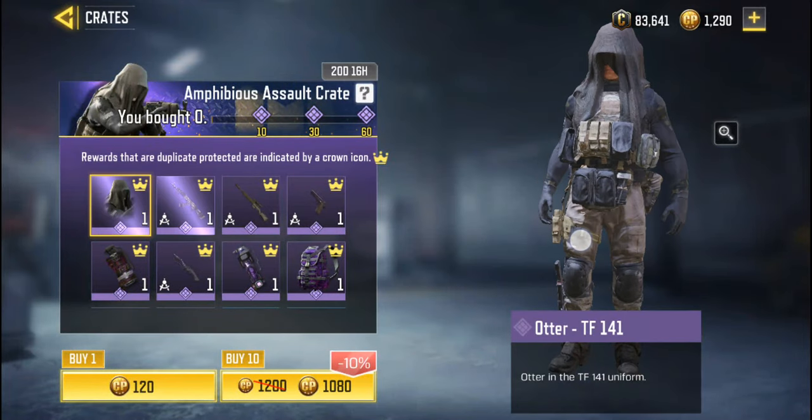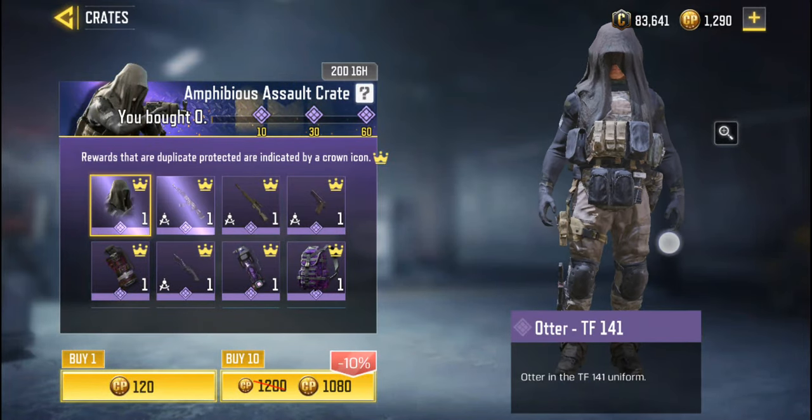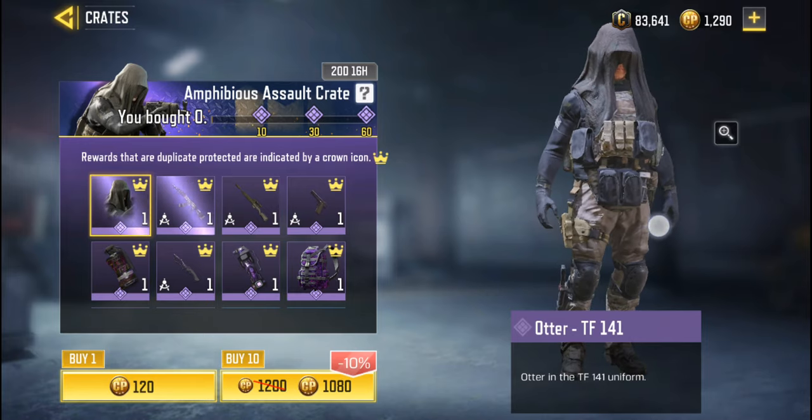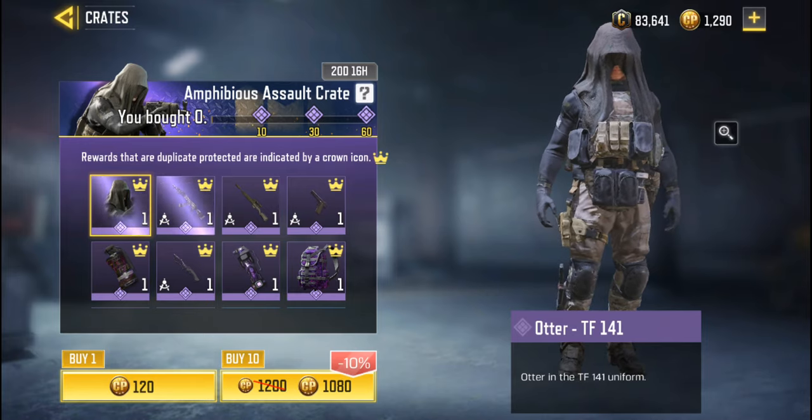Howdy folks! We got a brand new character that just came into Call of Duty right now. His name is Otter. He's wearing the TF-141 outfit and he's from the Amphibious Assault Crate.